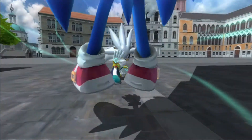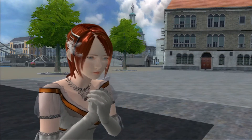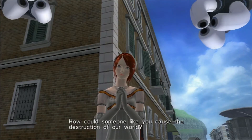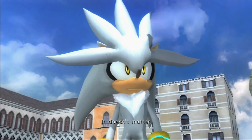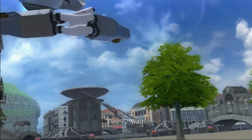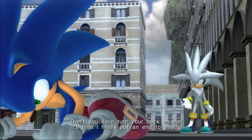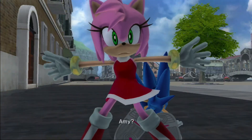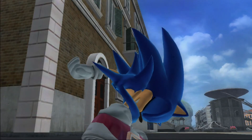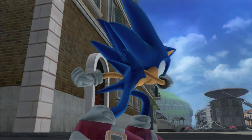In the post-boss cutscene, Silver confronts Sonic: 'Is this a joke? How could someone like you cause the destruction of our world?' Silver insists the Iblis Trigger must be destroyed. Just as he's about to finish Sonic off, Amy intervenes: 'Stop! Amy, get out of my way — this is my mission!' Amy: 'Absolutely not.' Sonic: 'Thanks Amy, I appreciate it.' Amy: 'Leave it to me.'